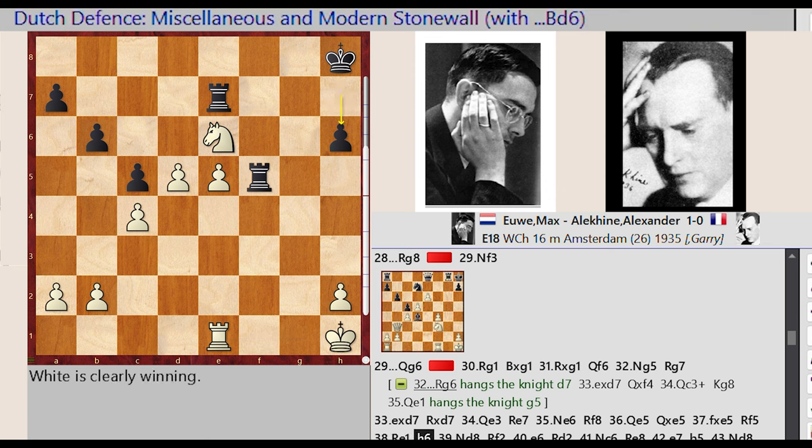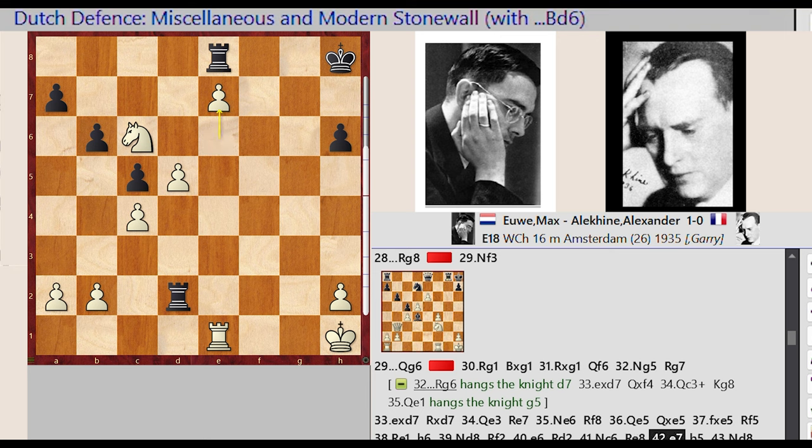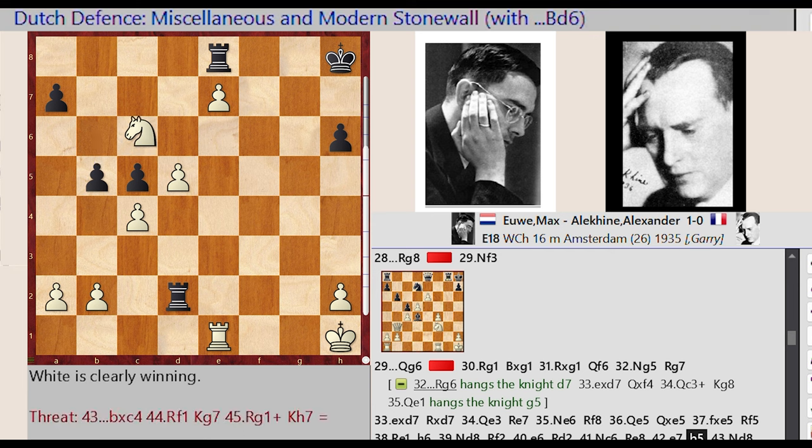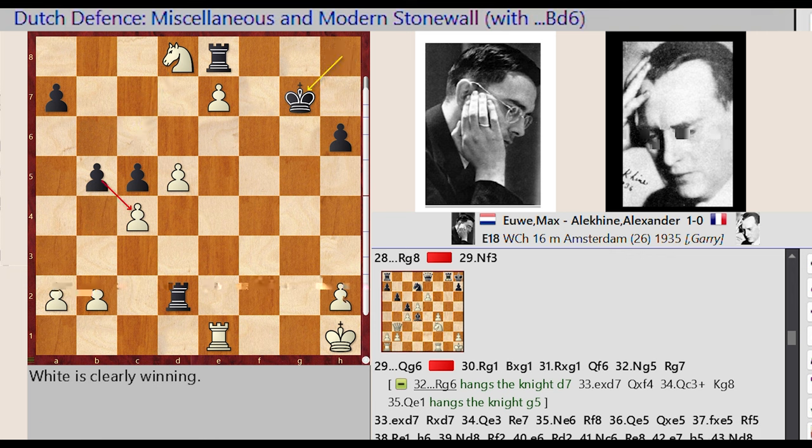H7 H6, Knight E6 D8, Rook F5 F2. Knight D8 C6, Rook E7 E8, E6 E7. B6 B5, Knight C6 D8, King H8 G7, Knight D8 B7, Rook E7 D6.